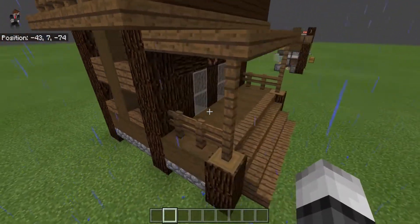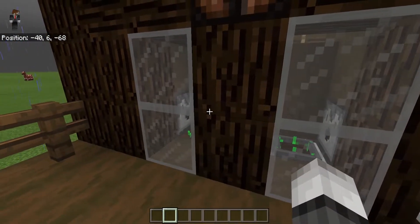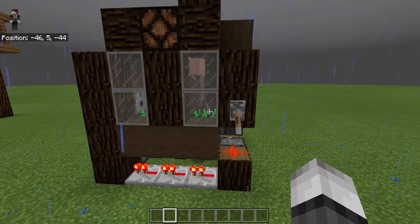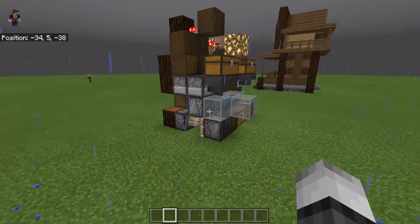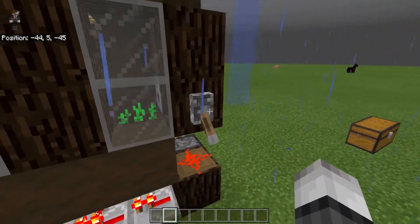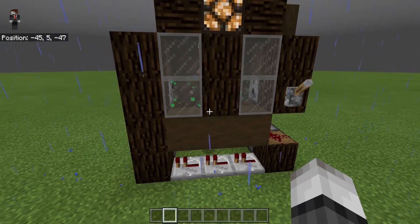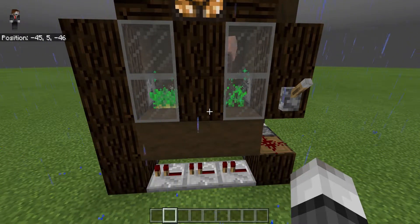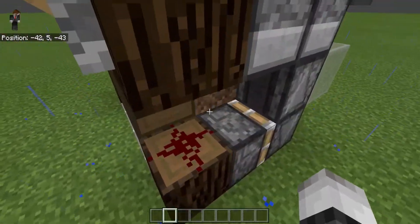I put out a version of this for the Java edition and now I wanted to put out a version for you guys here on the Bedrock edition. This is the farm right here and it's a stripped-down version. Pretty compact — I don't think you're going to make it any more compact than this, and you're not going to make it any faster because if you make it faster, the villager will quit working.